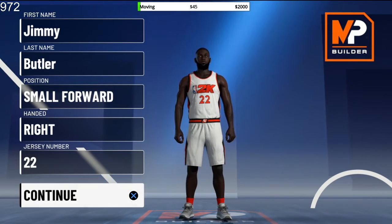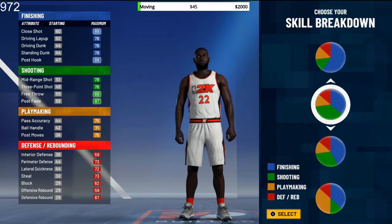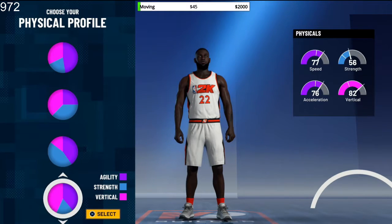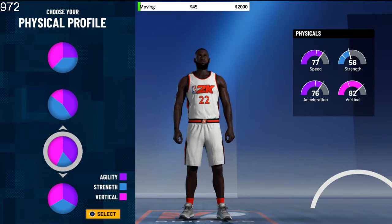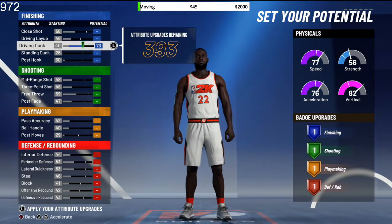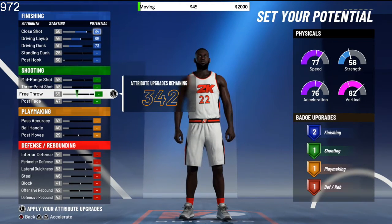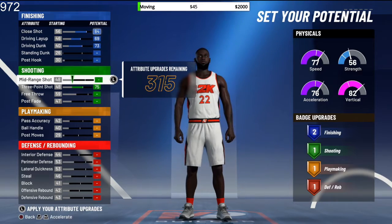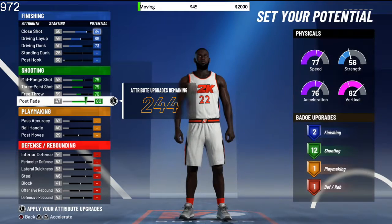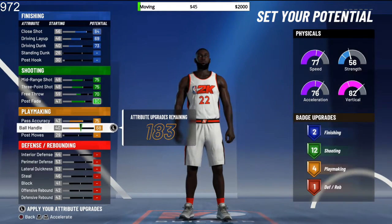On the Miami Heat, so we're gonna make this build to represent him — 6'7", 230. We're gonna choose two-way shooter right here. I'll put the build vertical for decent speed. We'll put driving dunk, driving layup, close shot, then mid-range to 75, free throw to 70, post fade, max the ball handling and pass accuracy.